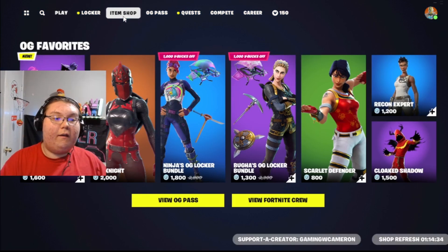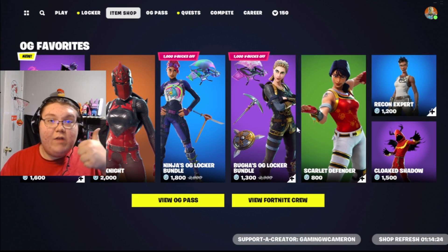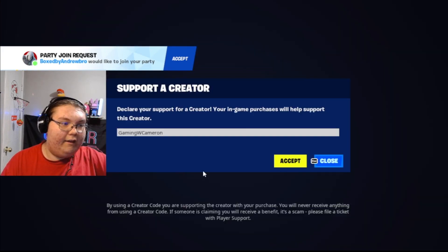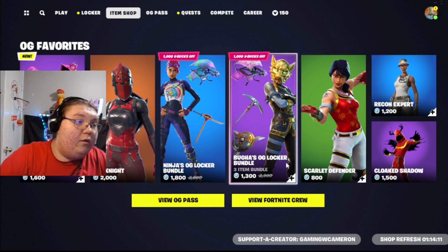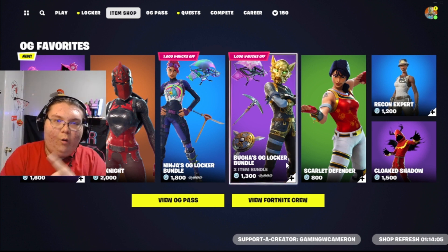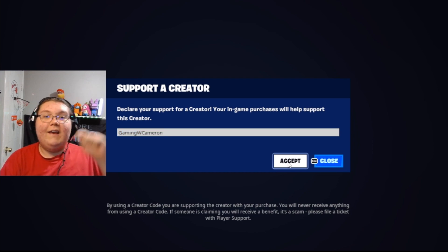Before this video gets done, make sure you use my creator code GAMINGWCAMERON. Use it before you buy absolutely anything — even the brand new battle pass or all the brand new skins. You can use the code in the Fortnite item shop, Epic Games Store, or in the Rockley account. Make sure you use my code!